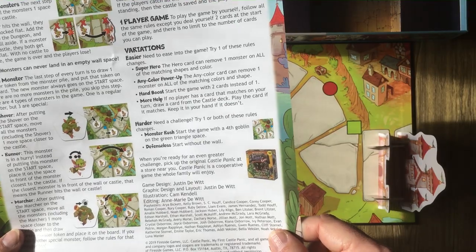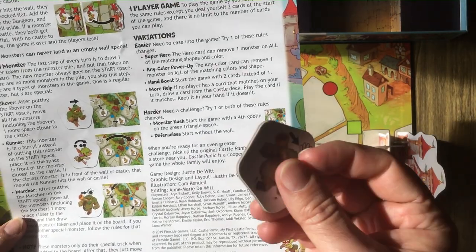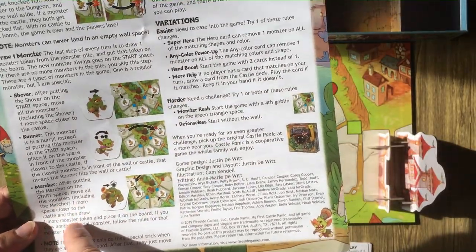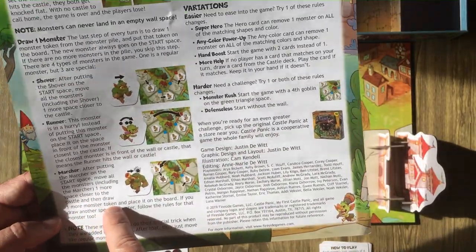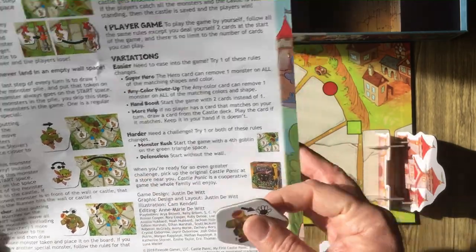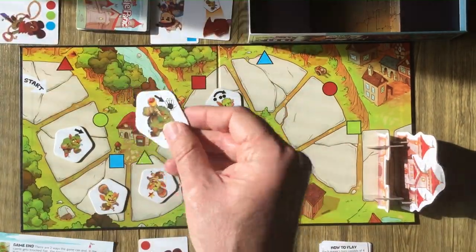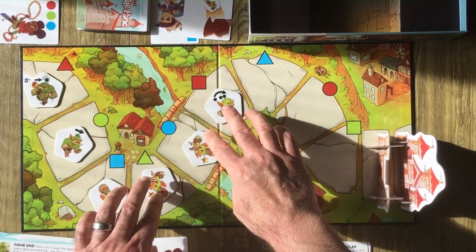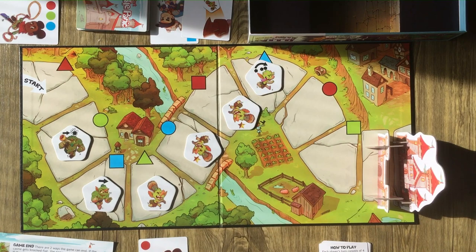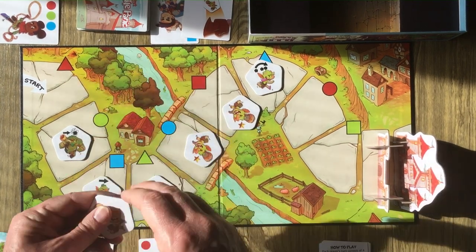Then there's the Marcher. After putting the Marcher on the start space, move all the monsters — including the Marcher — one more space closer to the castle, and draw one more monster token to place on the board. If you draw another special monster, all those rules apply again. He's rough — comes out, pushes everyone including himself, and then you have to draw another monster and hope it's not special.